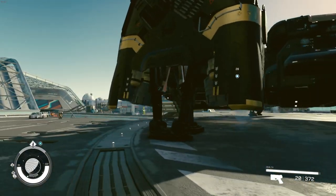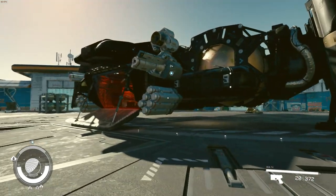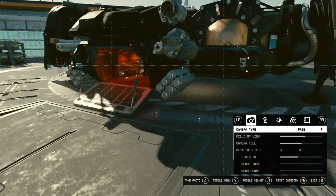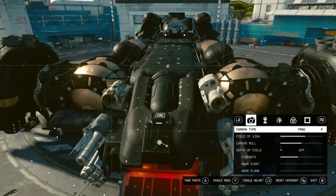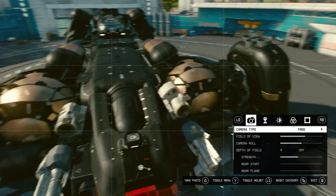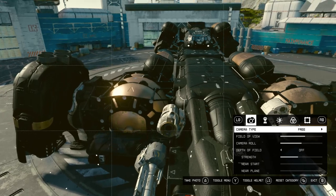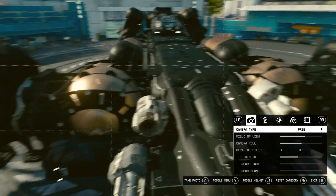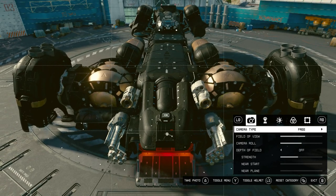And it just absolutely annihilates absolutely everything I've come into contact with. So we'll switch over here to the camera. This actually started its life as a pickup class, and that's how I ended up with these two humongous 400-kilogram helium-3 tanks. So this was initially a freighter, and now it is absolutely menacing and so much fun to fly.